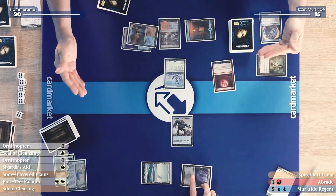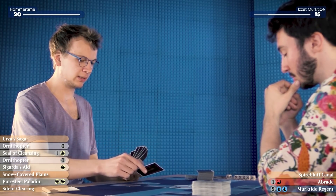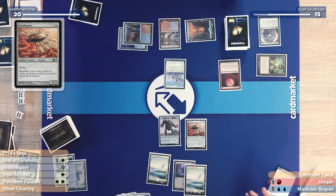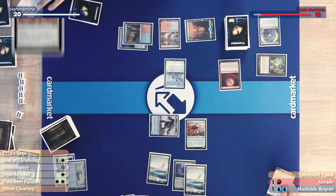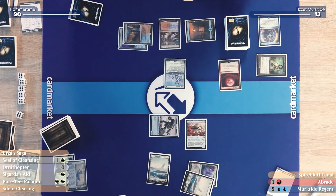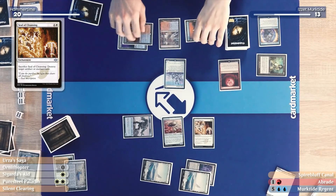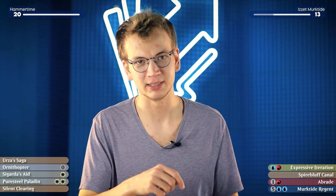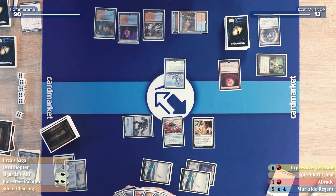I'll declare attacks — no attacks. Pass the turn. I'll take my draw, cast an Ornithopter — that doesn't cost anything. I'll play a Snow-Covered Plains, declare attacks, swing for two, and take the two damage. I'll cast a Seal of Cleansing, paying one extra for the Esper Sentinel. Untap, draw — just like Chalice of the Void, Blood Moon is also hurting Carl, but I have to take it out to get a Hammer off the Urza's Saga. I'll Seal of Cleansing the Blood Moon and play another Urza's Saga.